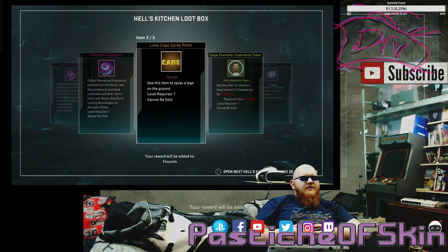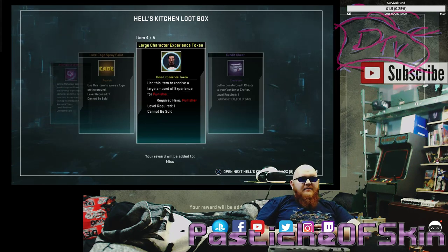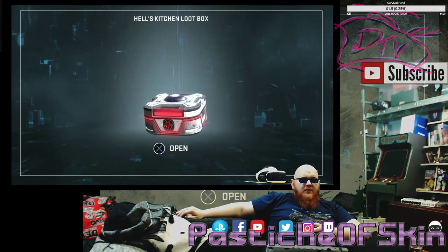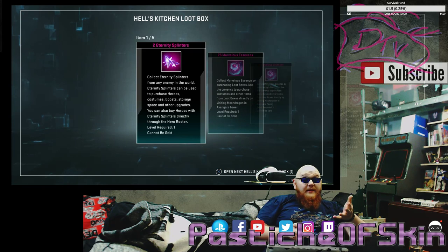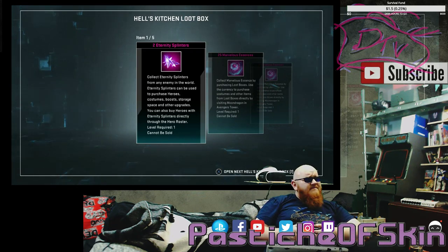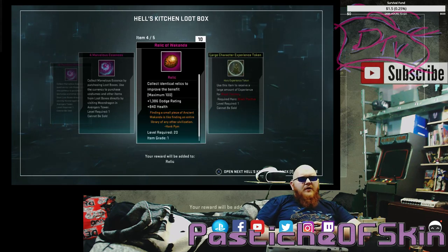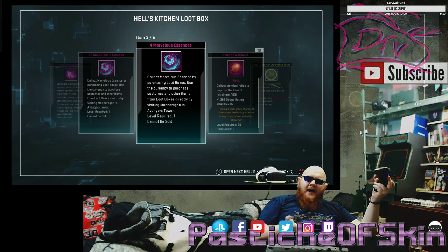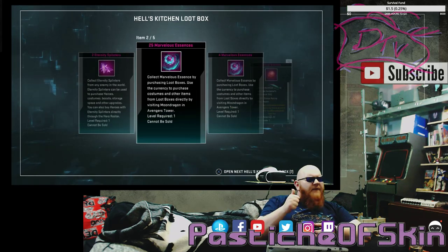Ten Marvelous Essence, four Marvelous Essence, Luke Cage Spray Paint, a Large Character Experience Token, and a Credit Chest for 100,000 — that's the only Credit Chest actually worthwhile getting. So another 14 Marvelous Essence total. The drop rates are not great at all. Keep it at least at the 40 percentile. At this point it's going to be 4 costumes in 25, staying at a 20% chance. Two Eternity Splinters, 25 Marvelous Essence — not too bad — four Marvelous Essence for 29 in total, 10 Rocks of Wakanda, and a Large Character Experience Token for Black Panther. Nice stack of Marvelous Essence for a box — 29 is better than getting a costume you already have. That's actually a good crate. Halfway to a costume in one box, but not a costume drop.